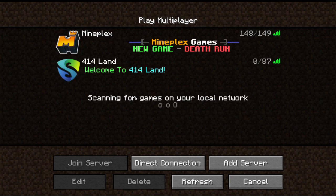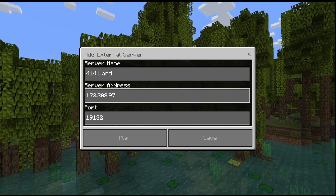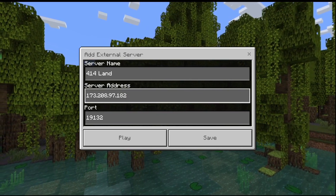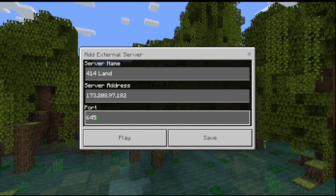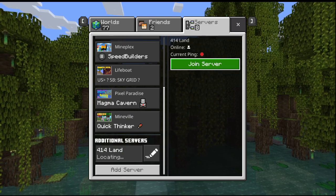If you're on Bedrock on either PC or mobile, you'll be able to join in a very similar way to Java. However, instead of the 414lands address, you'll need to type the server address 173.208.97.182 and the port 64513. Then press Play and it will show up here, and you'll be able to join anytime.